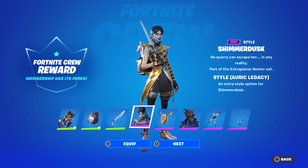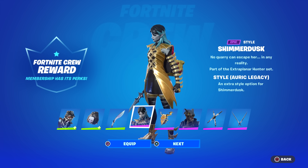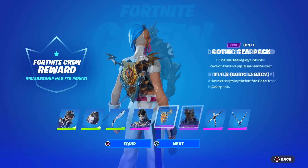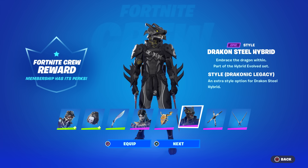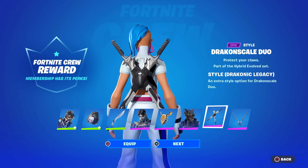If you've been a crew member for a few months now, you'll also receive the Shimmer Dusk style called Auric — the gold one — and her gold back bling as well. Then you get the Dracon Steel Hybrid Legacy style, which is a jet black color, and that back bling as well.